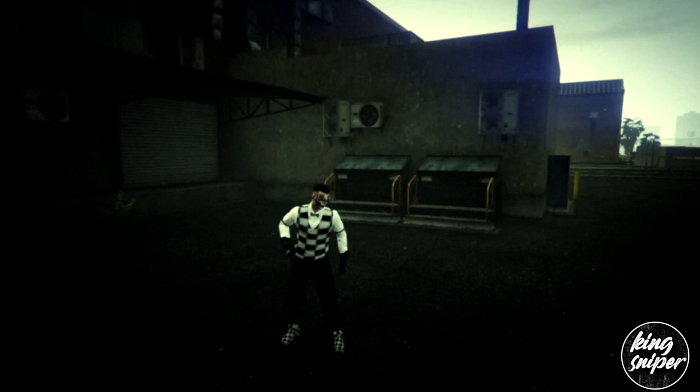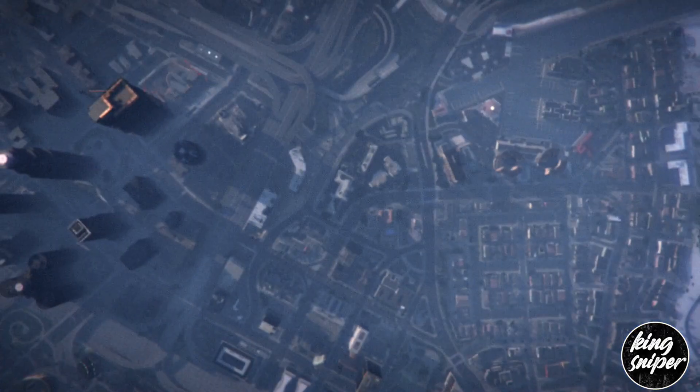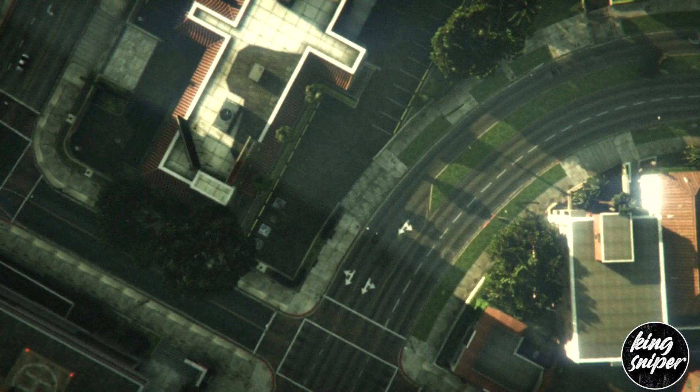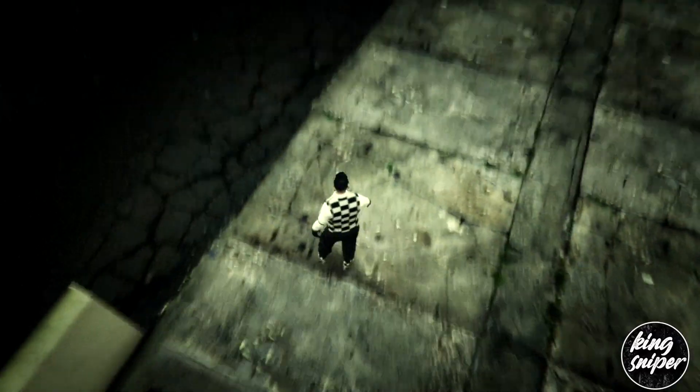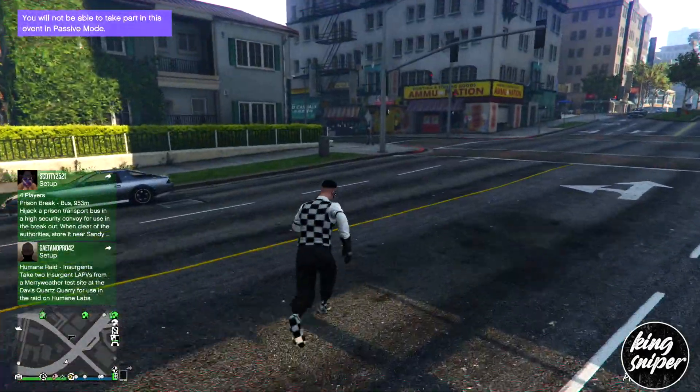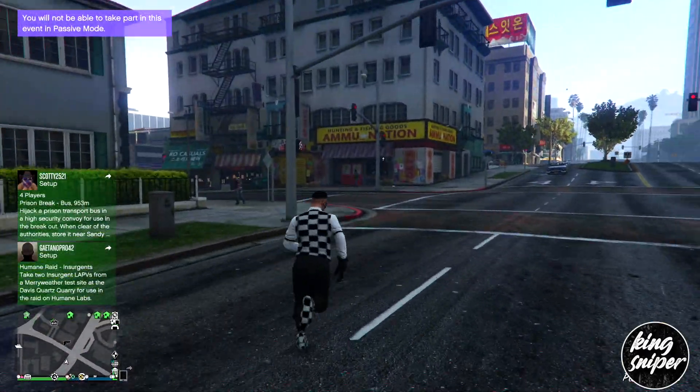Once you load into GTA Online, you should see the outfit is on. Run straight to a local clothing store or a gun shop and save that outfit into any slot. Thank you for watching — if you enjoyed this video and got the outfit, please like and subscribe to the channel.